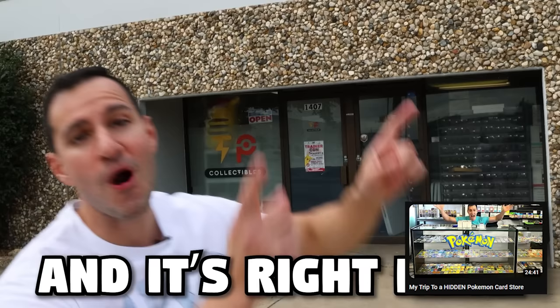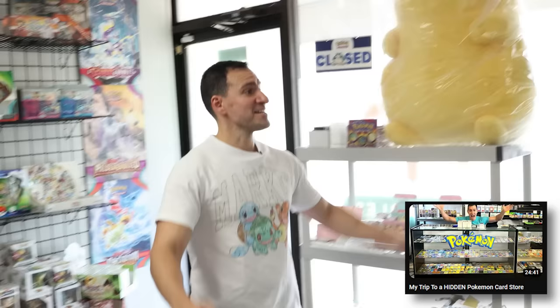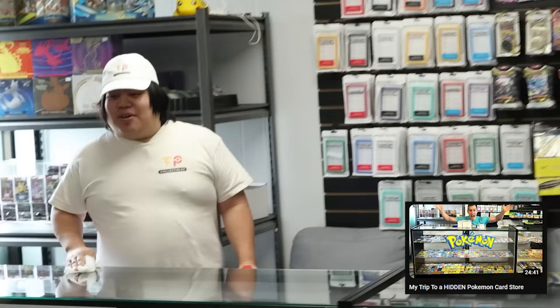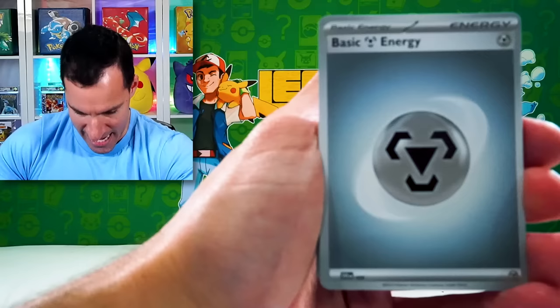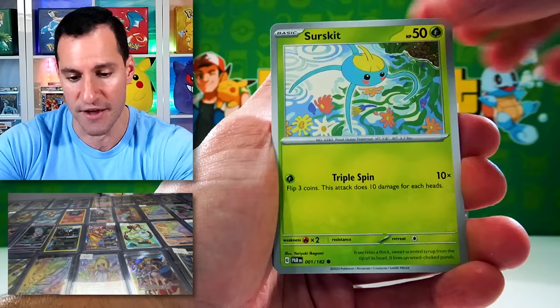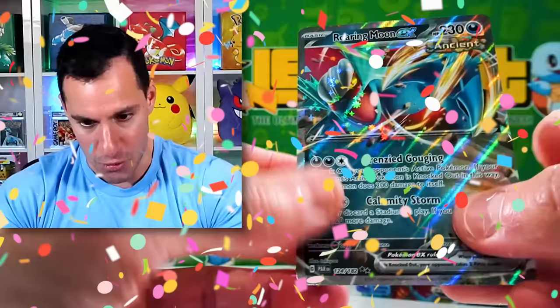As we get into the next pack, don't forget to check out my previous video. I went to a local card store — it's actually a hidden store with no sign on the actual store itself. Lightning Energy. It was really an actually hidden store, but the owner was awesome and they had so much stuff. There will be a link in the description below, as we have our first pull — an Ancient Roaring Moon.